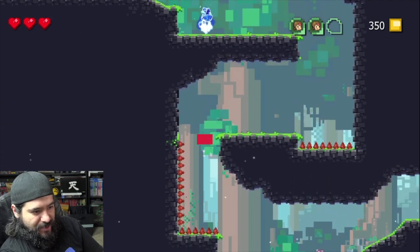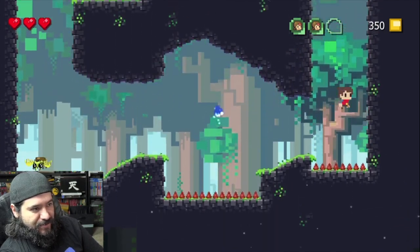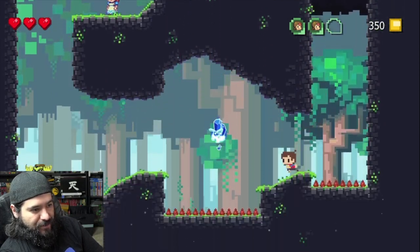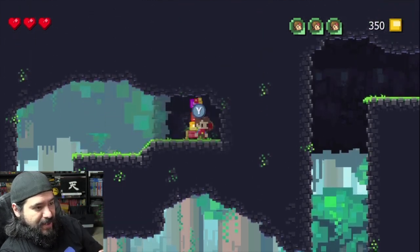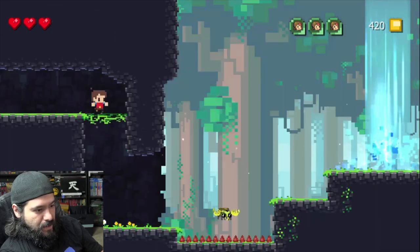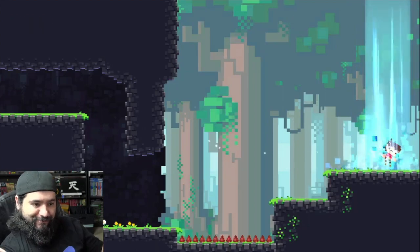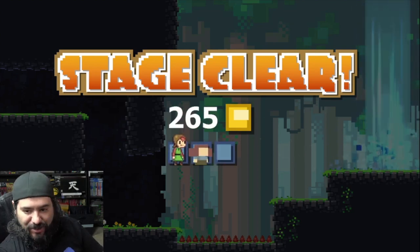Now it's getting tricky with the evolve and devolve mechanics — you have to time the platforming so you don't fall. Got a cute little villager. Collected all three — opened the chest and made it to the end of the stage. Stage clear! You get the general gist — this is such a neat and fun little game. If you haven't played it on Xbox or PlayStation, it's out on Switch now. You eventually get other forms and rotate between evolving and devolving. It's a lot of fun.